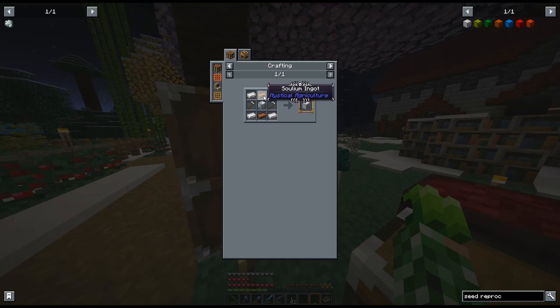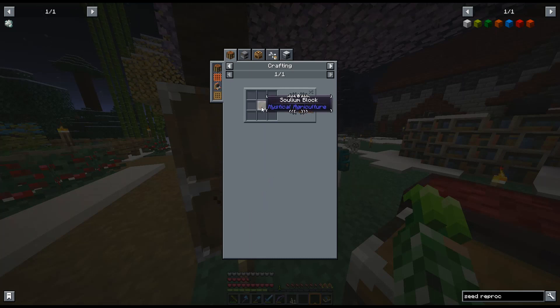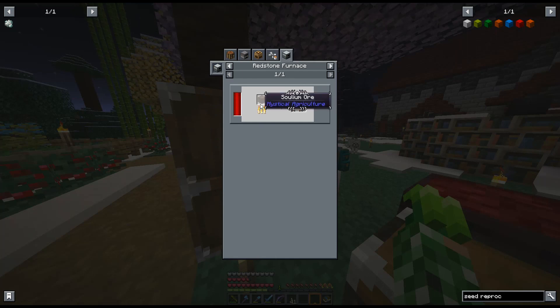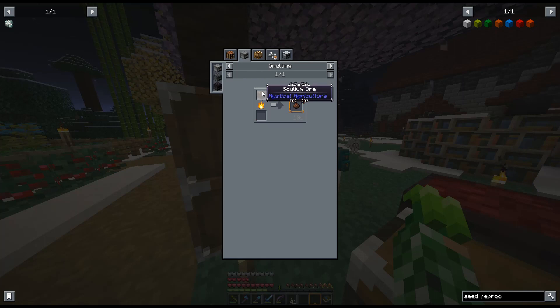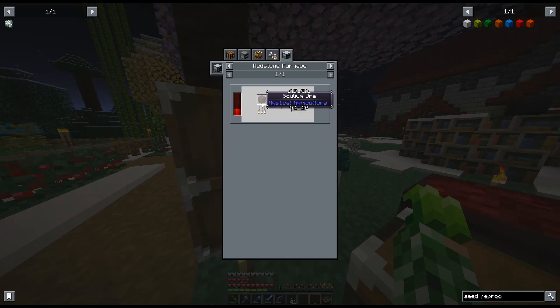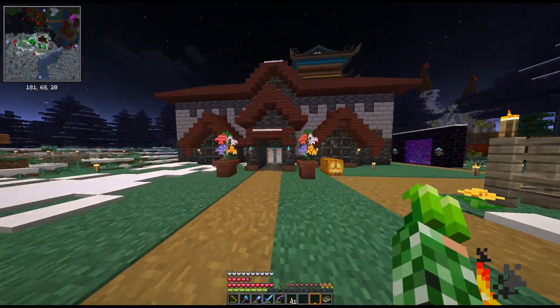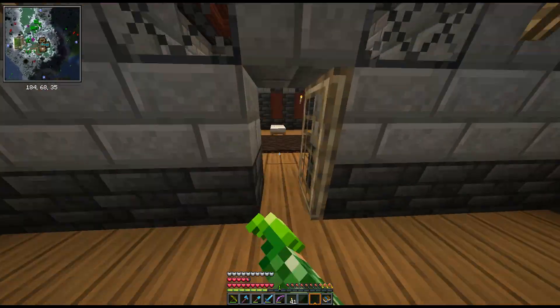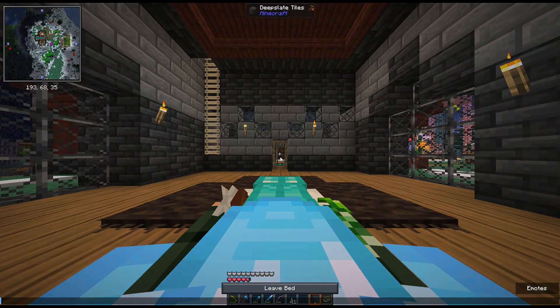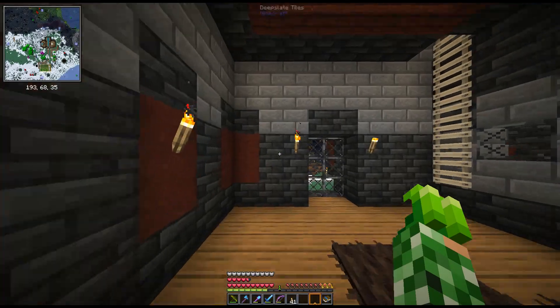We've got iron but — what is this? Solium. We might be running into a bit of an issue. Solium is something you find in the nether, so we may just need to wait. Actually, I think I have some from when I was in the nether — unless I lost it. Let me sleep first and then check because I know I picked up some solium.